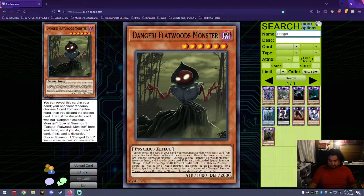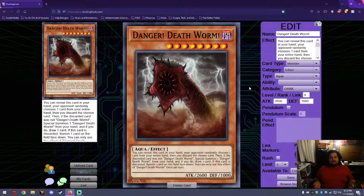Next is Danger Deathworm — a Dark Aqua monster with 2600 attack and 1000 defense. I love this card. It's based on the Mongolian Deathworm, a giant sandworm said to spit poison and kill from afar. It has the standard Danger effect, but its discard effect is mandatory: if Deathworm hits the graveyard, you banish a card on the field face down — no choice.